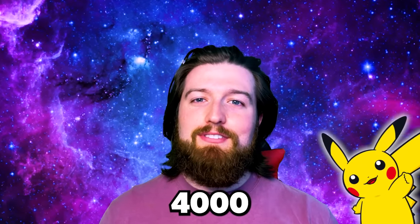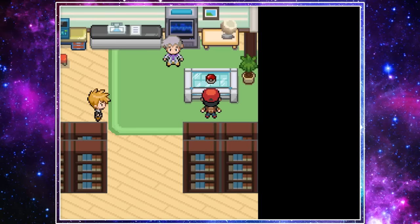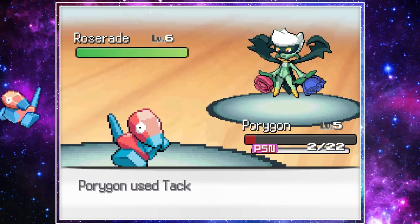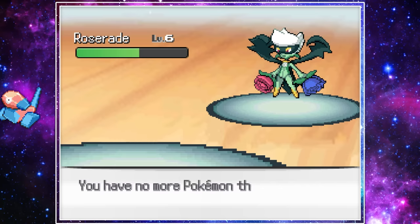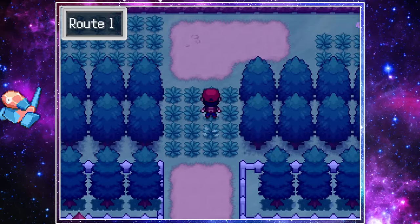Let's also try to hit 4,816 likes. We started this run by naming our rival Bruce. We then grabbed our first Porygon from Professor Oak, then lost to Bruce's double Roserade fusion. We quickly ran an errand for Professor Oak, grabbed some Pokeballs from him, and went out to create our first fusions.